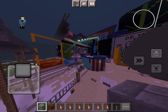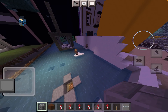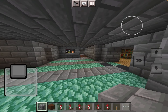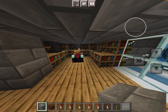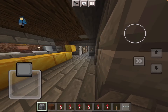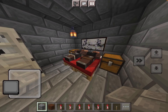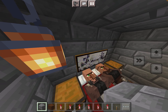The next secret underground room that I have — you could probably see it right here. We're gonna go down here, and this is my secret underground room that somebody built. The next one is a room right here. Of course, two villagers are sleeping on the camera.